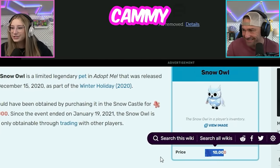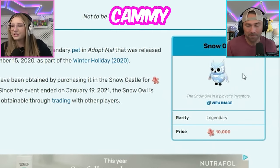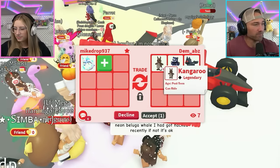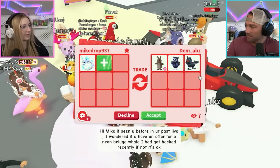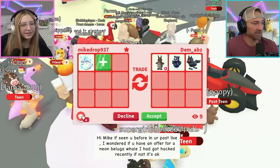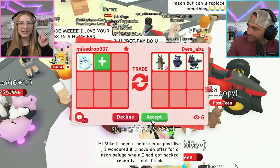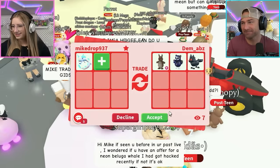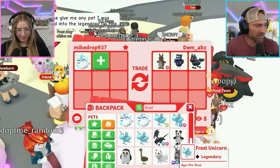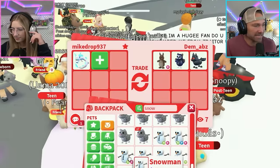The snow owl was 10,000 gingerbread - I don't remember that! That is cheap. The value is good now, but there's just no way because people trade so much for snow owls. I might do that - I like the kangaroo. I used to be a kangaroo hater, but I'm starting to like them. Got some Australian area representation! They're asking me to add - I've got a lot of neon snowmen, so I'll throw up a neon snowman. Got a snow leopard too - that's a winter pet.